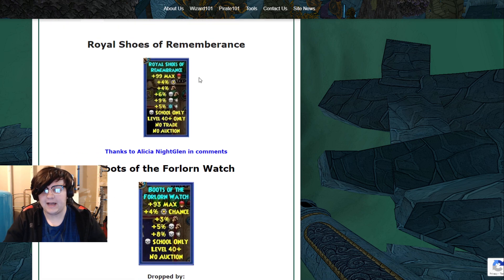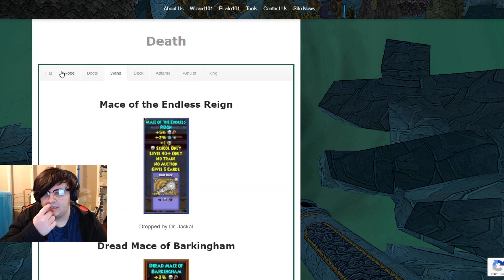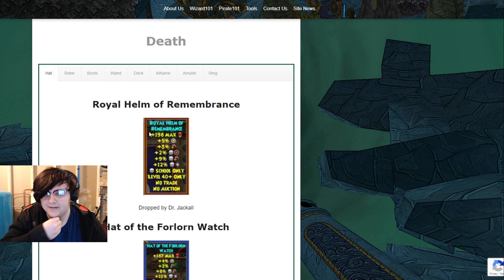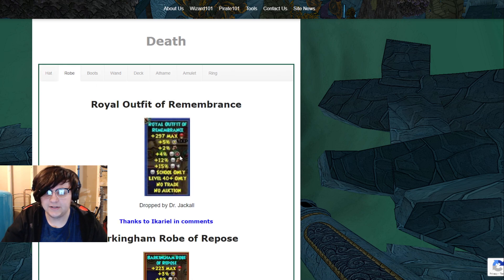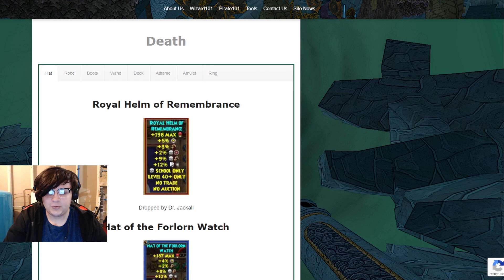But if we look at the Barkingham Palace gear, the hat gives 12 damage, the robe gives 14 damage, and the boots give 10. That's robe and boots at 24, plus another 12 is 36 total. So it gives a whopping 12 more damage than the Zeus gear.